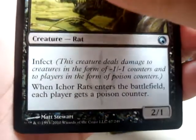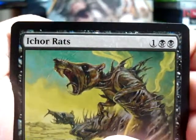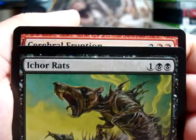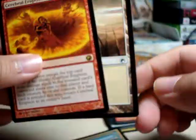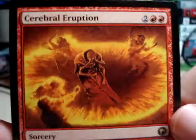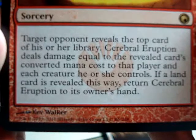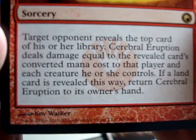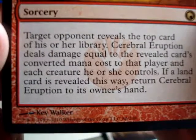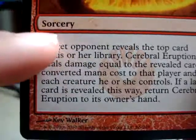And the rare for the day is — ooh, it's red. It's a red spell. Not a whole lot of red spells. It's called Cerebral Eruption. It has Metalcraft and a nice cleanse effect. The artwork is pretty cool. Casting cost: target opponent reveals the top card of his or her library. Cerebral Eruption deals damage equal to the revealed card's converted mana cost to that player and each creature he or she controls. If a land card is revealed this way, return Cerebral Eruption to its owner's hand.